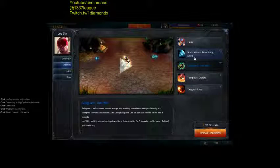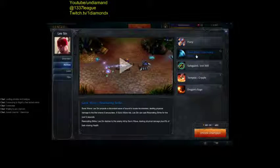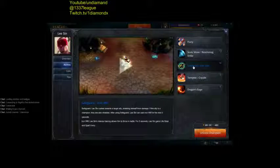He's an energy champion, so just take it slow. Q, go to them, kick them, do an auto attack, get back out.